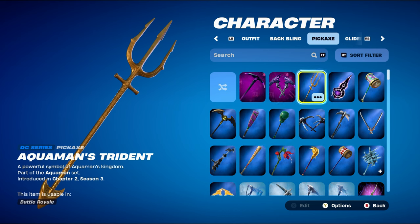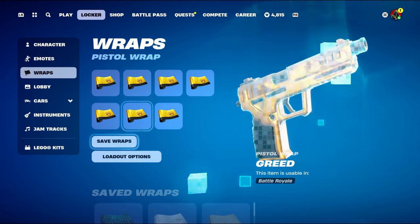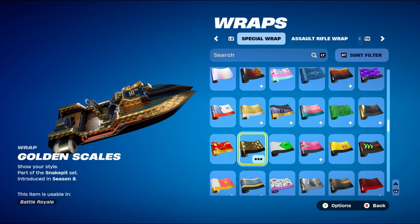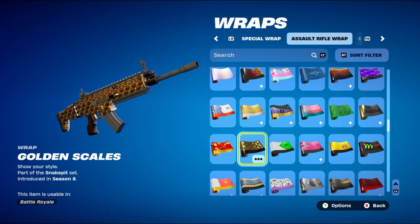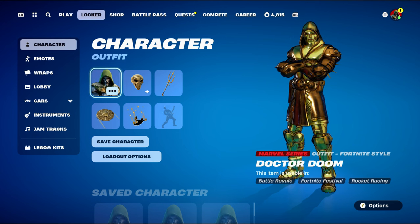The final weapon wrap is Golden Scales, part of the Snake Pit set from Chapter 1 Season 8, bought in the item shop. It has a little bit of gold and black — basically dragon scales but golden. That's all the Doctor Doom skin combos.